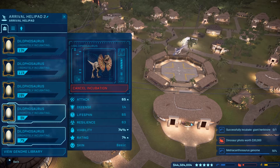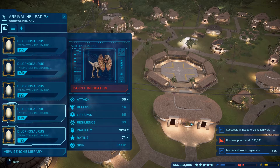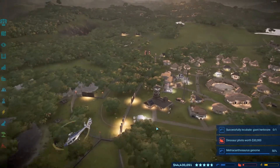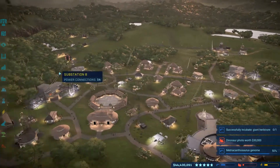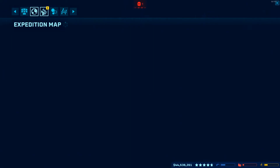Hello everyone, in this video I want to cover how to get a lot of stuff done while playing this game and how to be effective and keep on moving forward, especially once you get to a 4 or 5 star rating of your park so you have a lot of stuff going on. You just gotta do one thing at a time and then just keep on rinsing and repeating that.